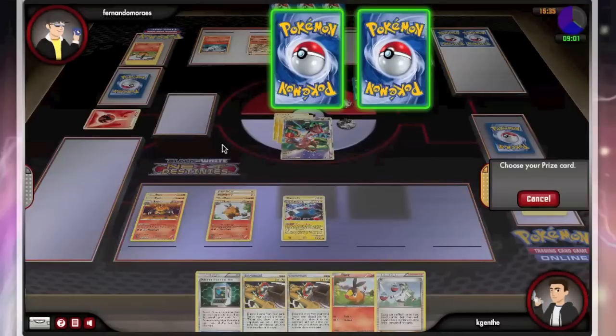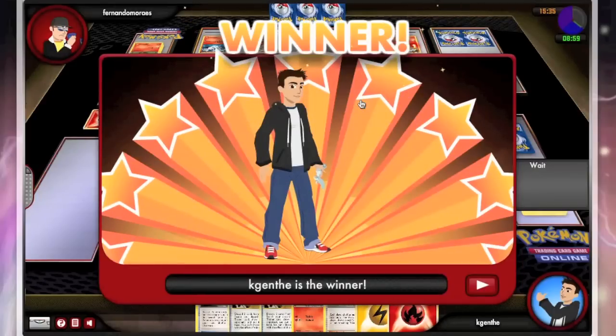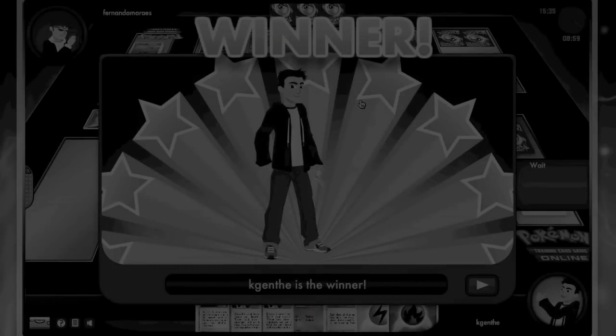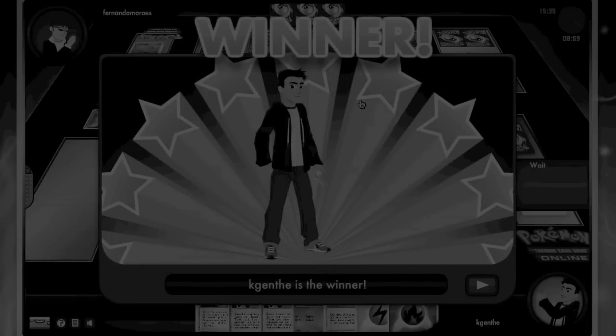It was looking a little grim there. We had two key prizes: one being half of RDL, and one being Catcher — that really set us back. But we were able to come in and get two straight prizes with RDL and take the win versus Reshebor. Even with the slow start, we were able to use a couple of Twins and claw ourselves right back into the game and ultimately steal it. I hope you enjoyed this video.